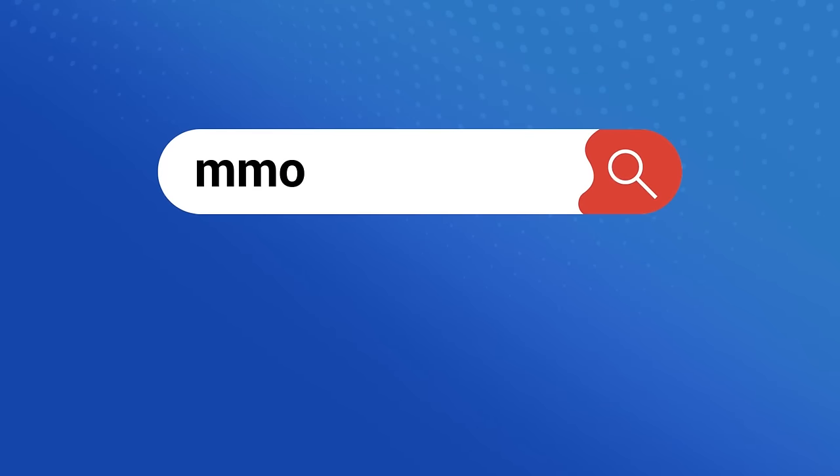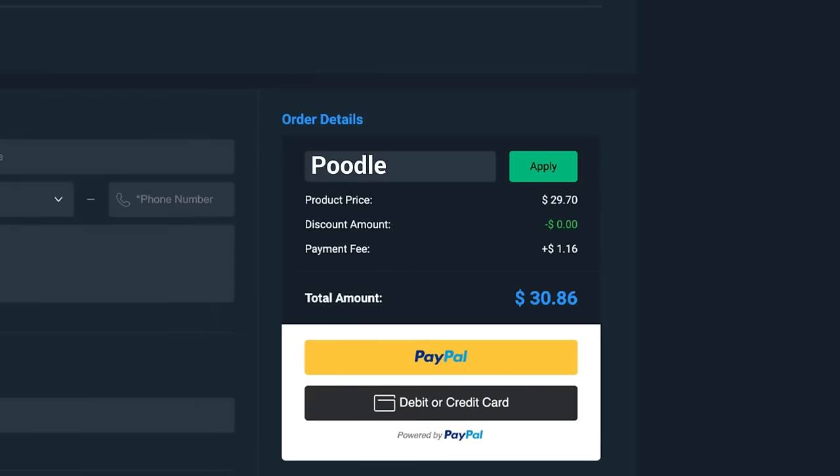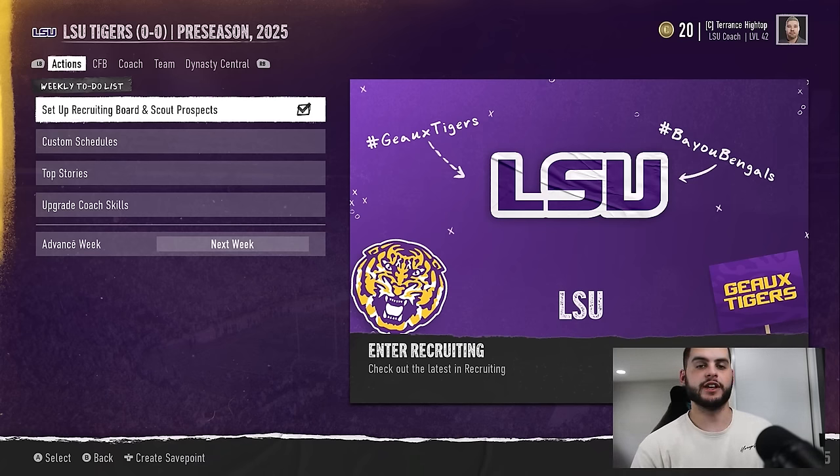Looking for cheap and reliable CFB25 Ultimate Team coins? Head on over to MMO Exp and use code poodle at checkout for 5% off your order. Hey, what's going on everybody, it's Poodle back with another CFB25 video.